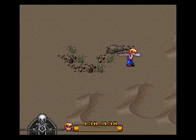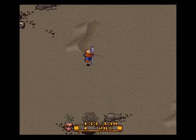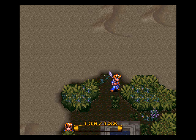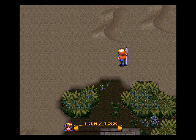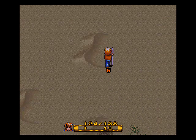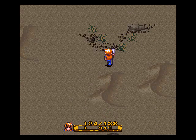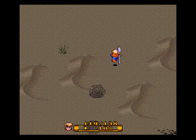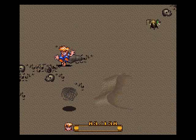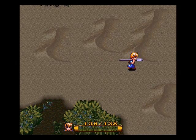All right everyone, I am back. I'm going to show you how to get a very hard to get alchemy formula called Sting. First things first, you have to travel up here — nine screens up and then four screens right. Let's see: one, two, three, four, five, six, seven, eight, nine. Now let's go to the right.